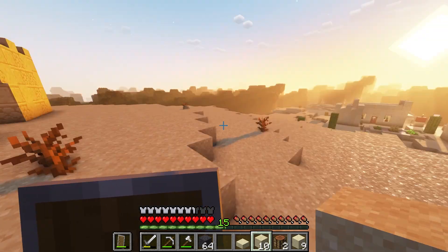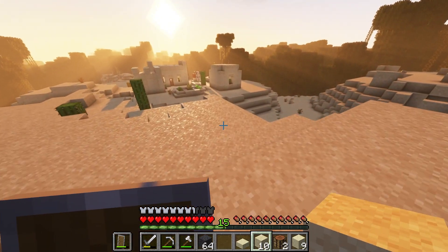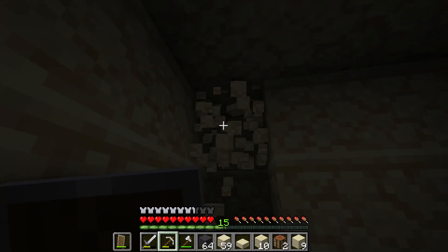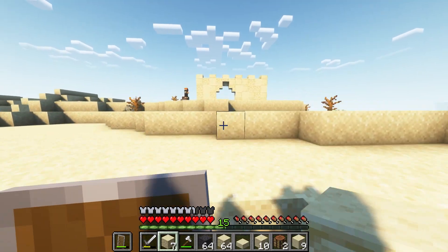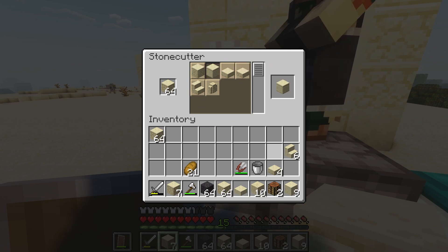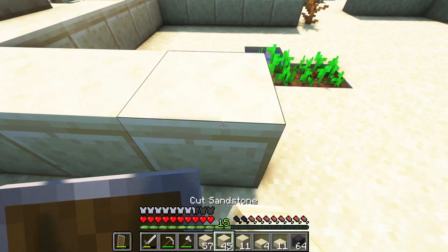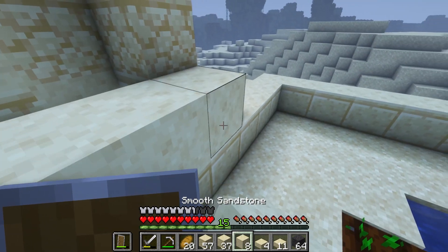The sun was beginning to set and it was once again time to go to bed. I awoke the next morning and set out for some more sandstone. I needed to finish building up the courtyard walls and start building the house I would live and sleep in. With my pockets full of sandstone I rushed home to get building while the sun was still high in the sky. I started to build up the base perimeter of my house, deciding on cut sandstone as the first layer and smooth sandstone for the rest. It would look sleek and stand out from the courtyard wall.